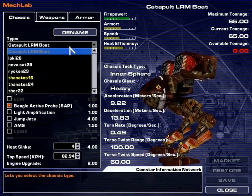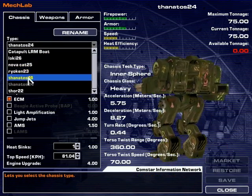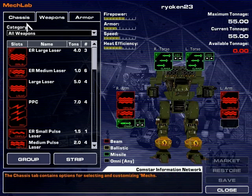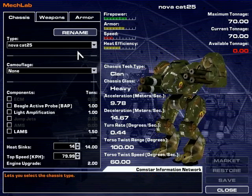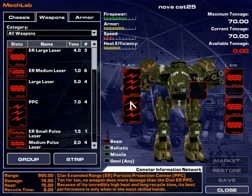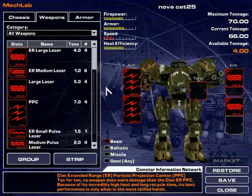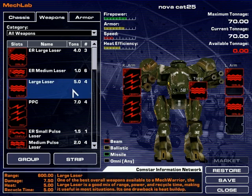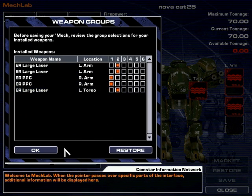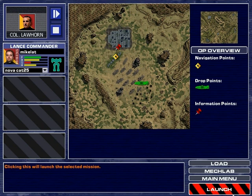I actually set up a whole bunch of mechs, but I'll show you what I'm bringing. I have the Ryuken available if I want it — it also has a NARC on it. The Loki is kind of interesting, same setup as before. The thing I'm actually bringing today is the Nova Cat: three ER large lasers and two PPCs. This is basically an energy sniper. I maxed out the armor and all that. I'm going to move one of the lasers into the torso — if my left arm gets blown off, I still have a laser then. A lot of firepower, but a lot of heat, so I've got to keep that in mind.